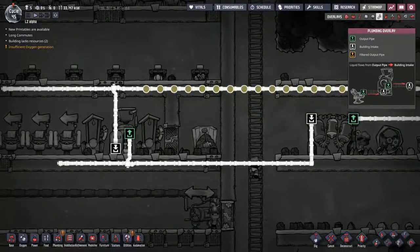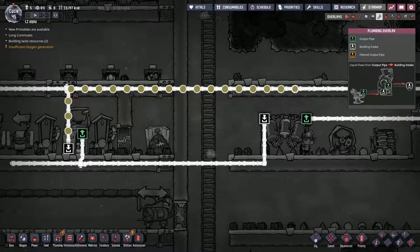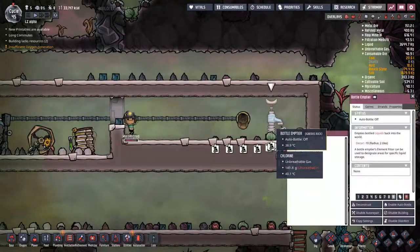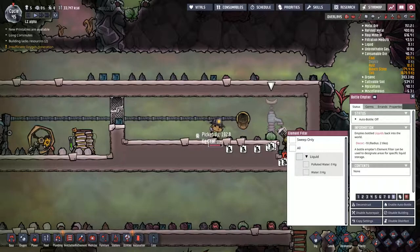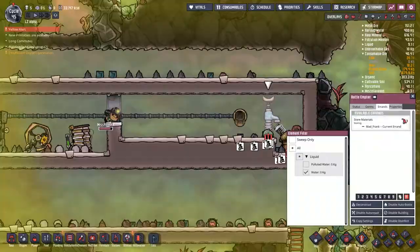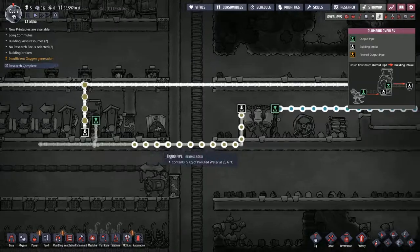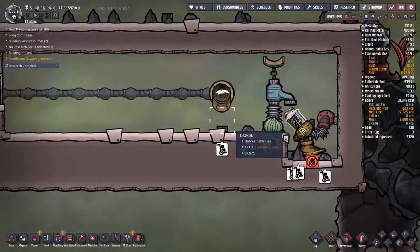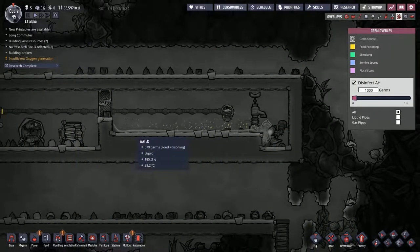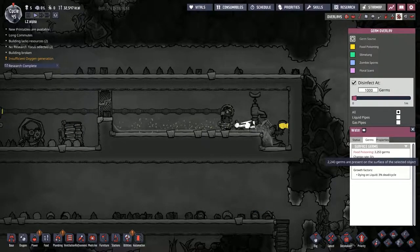We're about to dump some polluted water into a toilet — I don't know whether it will take this. Just realized — big bad, wrong element damage. The first thing we're going to do is turn this off. What we need to do is put the water in and take some auto bottle. We'll let that run around instead. Despite the fact that we fed polluted water in, we are getting some water out and it is being converted into regular water, which should then come through here covered in food poisoning. But it gets all spread out and hopefully they all spread out — it'll help lose some more germs.